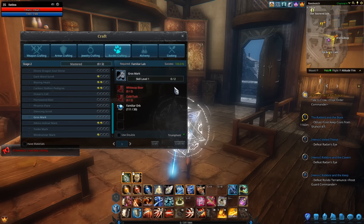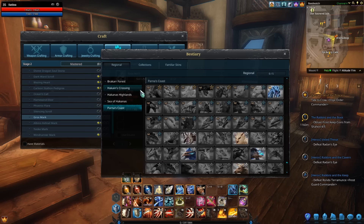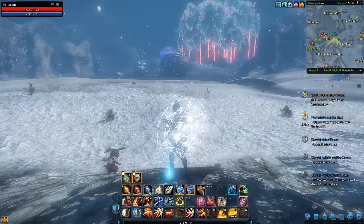I've learned the recipe and it looks like we're going to need some White Cap Boars, some Cold Tusks, and some familiar orbs. Keep in mind these are all sealed familiars. For the White Cap Boars, level 10 seal stones should be fine. However, Cold Tusk is an elite, so we're going to need two elite sealing stones to craft this mark, because we need to seal two Cold Tusks.